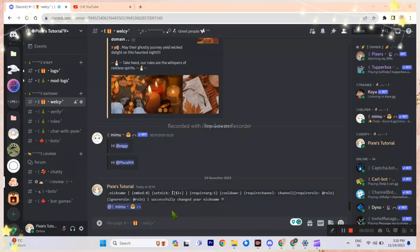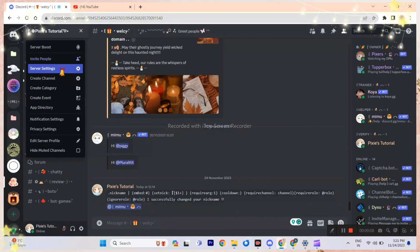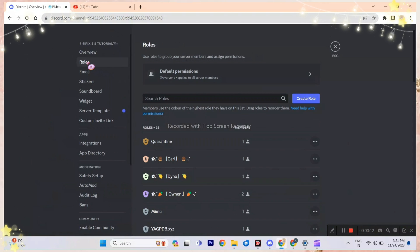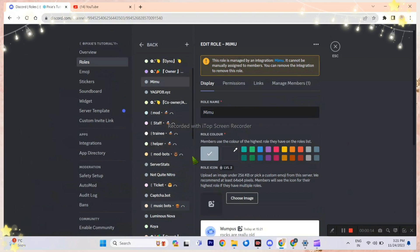Hello, I am back. Today we are doing Mimu nickname, so you need Mimu bot and make sure it has admin permissions. If you don't know how to give admin permissions to that bot, just follow me. Also, I forgot to mention that Mimu bot needs to be above all the roles.